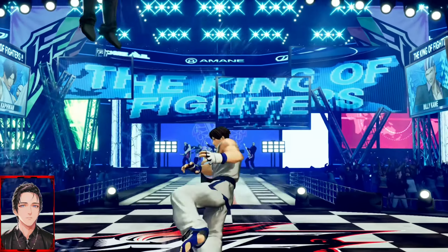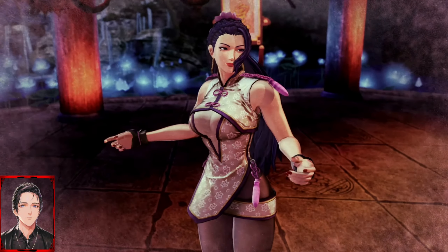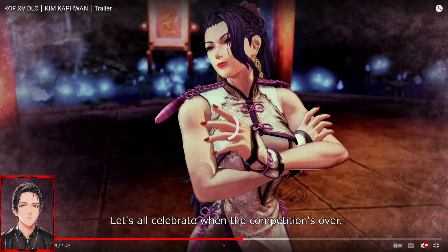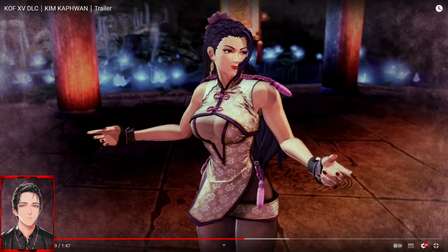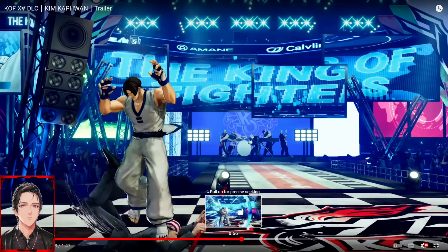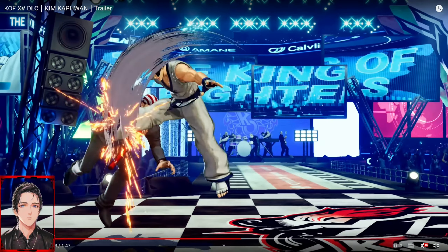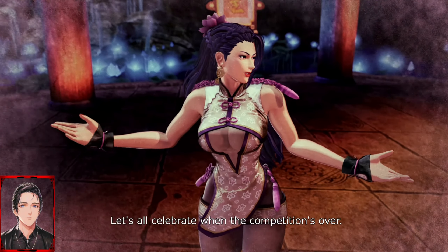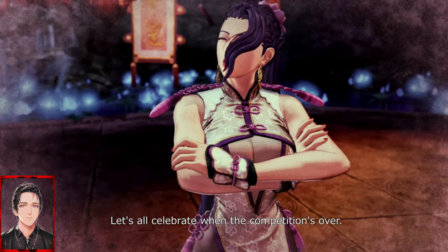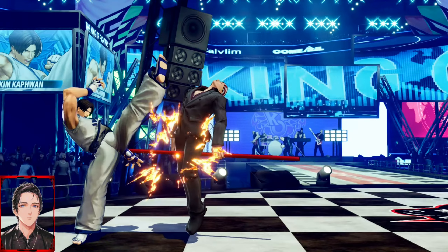That is just regular Rekka with light, I think. I don't know what that move is after that though — that Shingo-kick-looking thing, when he jumps into the air. That is something definitely new, that's definitely not something I remember from this character. That might be a new special. But I love his outfit, by the way — the bandage gloves, the new one.